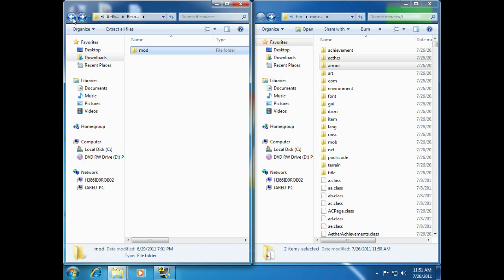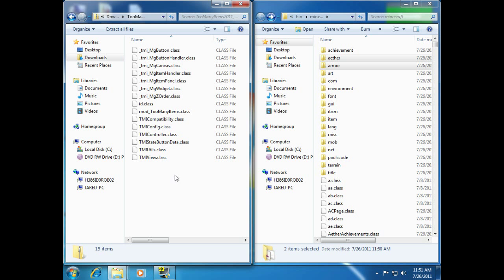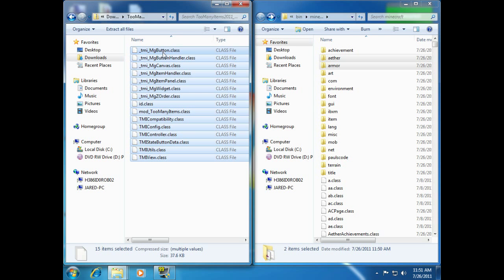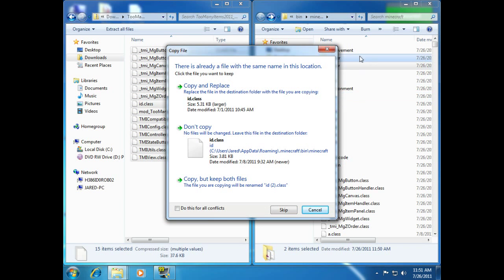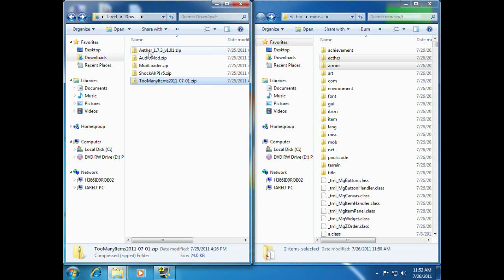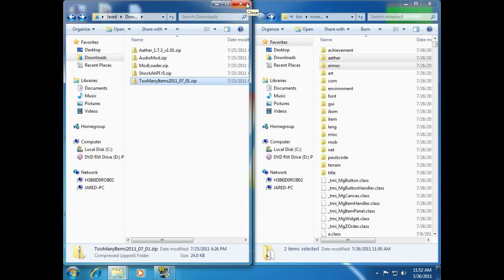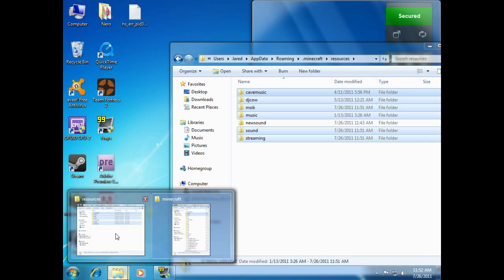And if you don't want to install the Too Many Items mod, then you're done. If you want to install Too Many Items, you basically don't drag anything from any of the other mods — just open up the Too Many Items mod and drag everything into here, making sure not to drag it into any of the subfolders. There's just one conflict, so just hit Copy and Replace. So if you just want to install Too Many Items, you don't have to install any of the other mods — just open up the ZIP and drag everything into the folder we created earlier. And we are done with installing all of those mods.